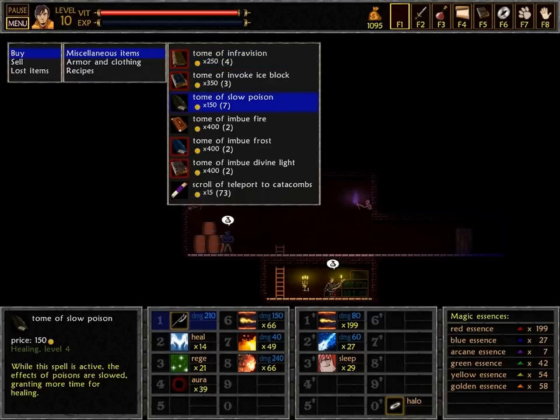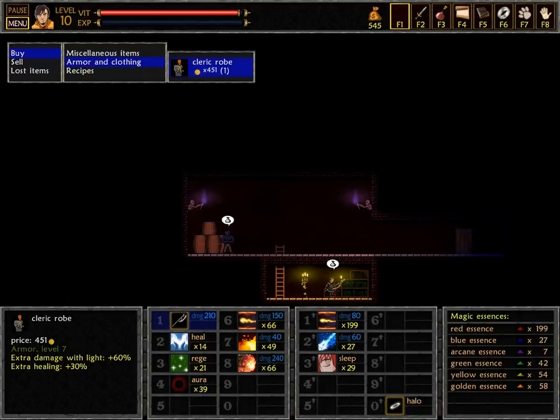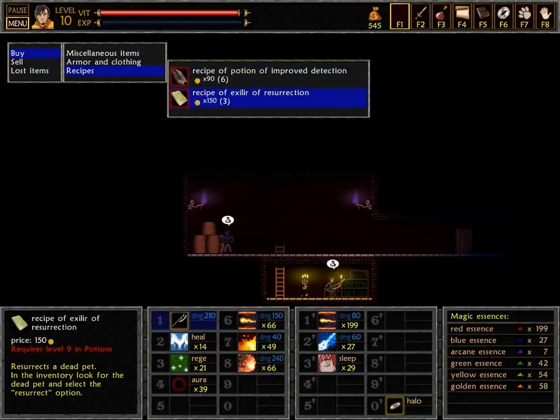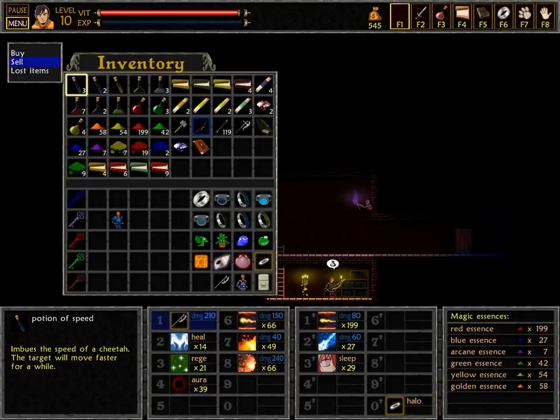That's actually a good point — Imbue Fire only works on swords and bows. I did have it in my plans, but then I decided to ditch bows afterwards. It's not a massive issue — having a spell and not being able to use it isn't a huge problem.